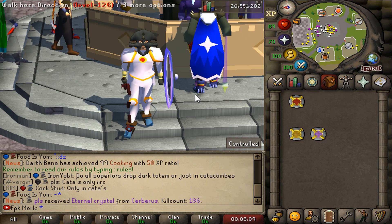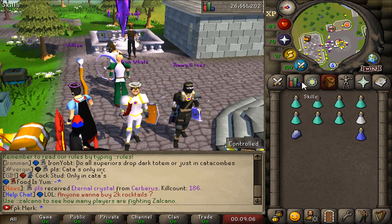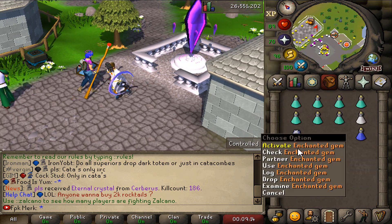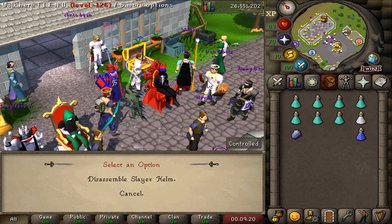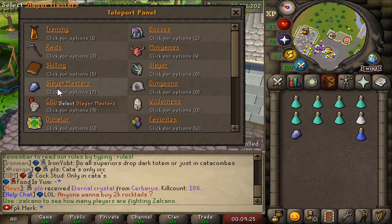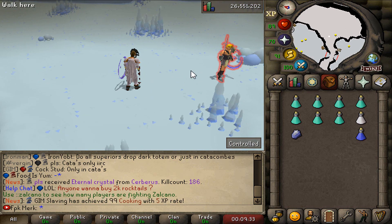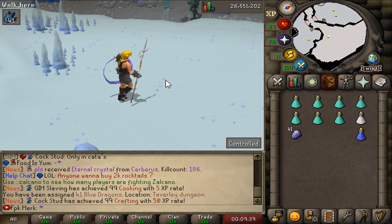In today's video we are continuing the slayer grind. My slayer level so far is 86. Let me check if I have an active task — I don't think I do, so let's go grab one from my slayer master Steve. Assignment: 41 blue dragons.